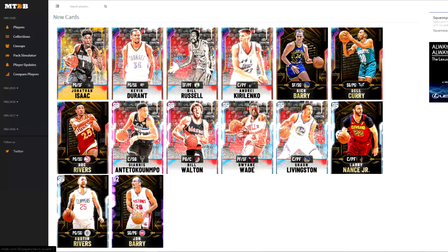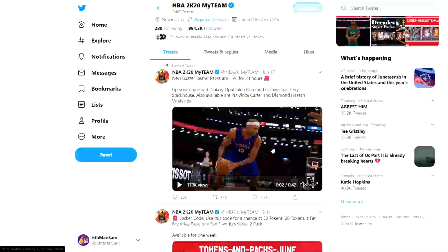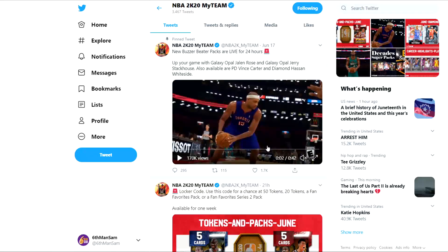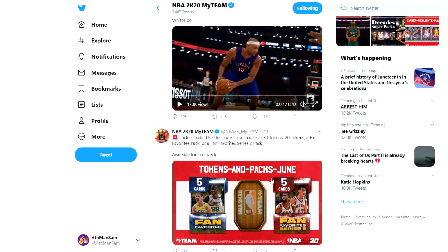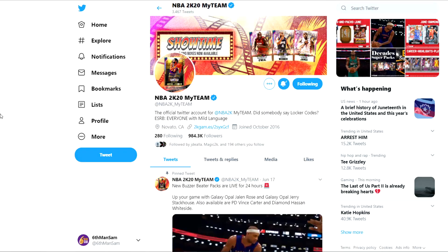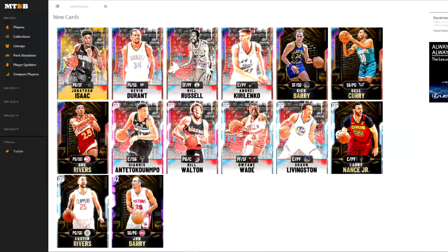I'm recording this at about 1 PM Eastern Standard Time, so I'm sure they'll add those reward cards within the next couple hours. On Twitter today, there's nothing new other than yesterday's locker code, which I think is beginning but just isn't out yet. I tried to wait to the top of the hour and we still didn't get a locker code, so I would be on the lookout for one today.